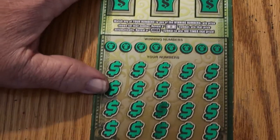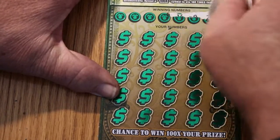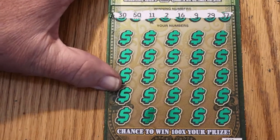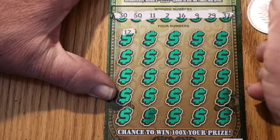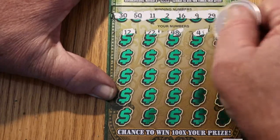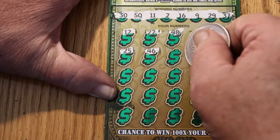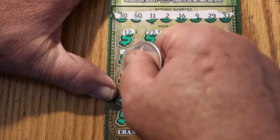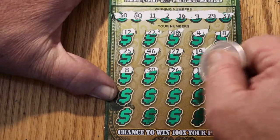Okay, ticket 002. We have 30, 50, 11, 2, 16, 9, 29, 37, 47, 12, 22, 48, 4, 18, 25, 46, 27, 19, 15, 8, and a diamond. Then 38, 38, 26, 11 — we've got a match!